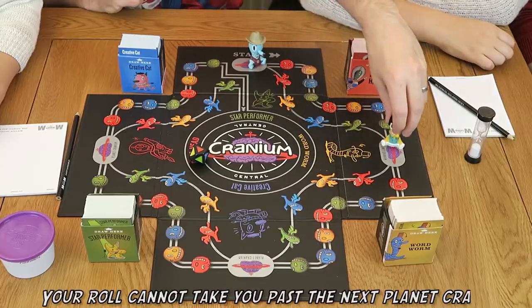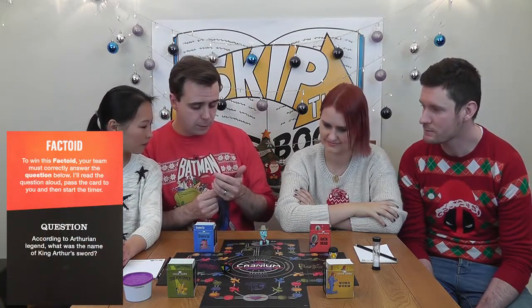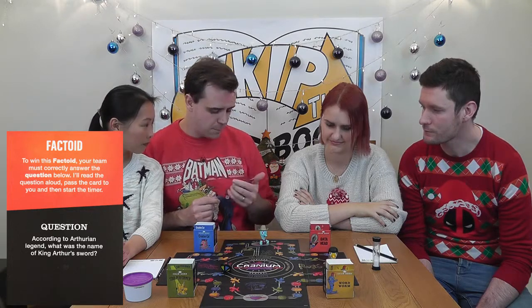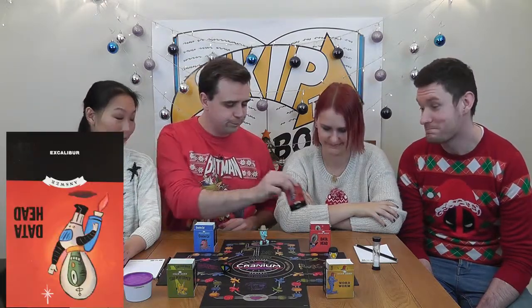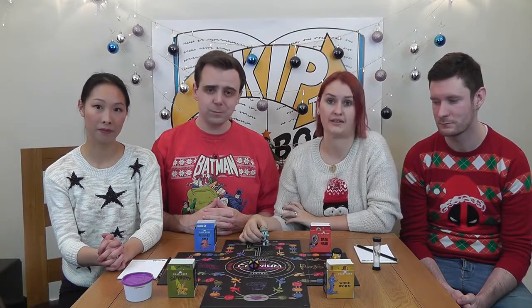I've rolled a red, but unfortunately we can't move past the next Planet Cranium, so we have to stop here for now. We need to get ourselves back in this game as we're still on start Planet Cranium — we get to choose our challenge. To win this Factoid, your team must correctly answer the question below. According to Arthurian legend, what is the name of King Arthur's sword? Excalibur! We've finally managed to get a starting block and roll to see how far we go. As we failed our first challenge, we now have to go on the slow outside track.